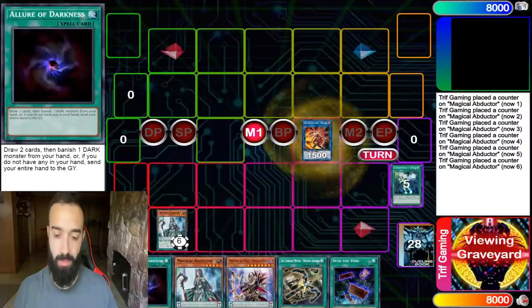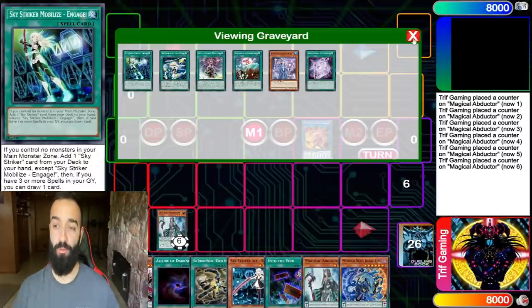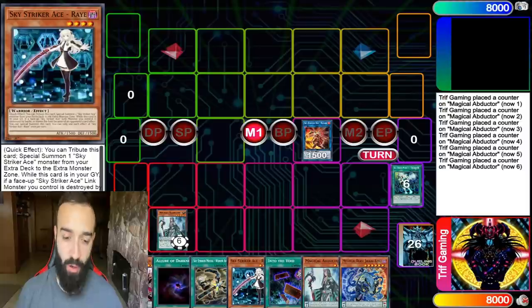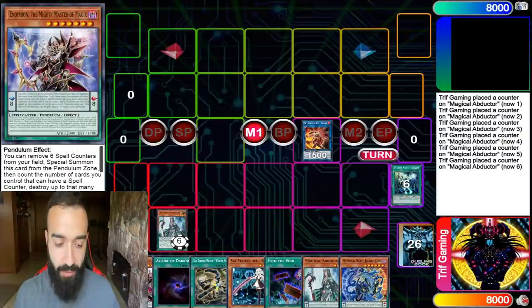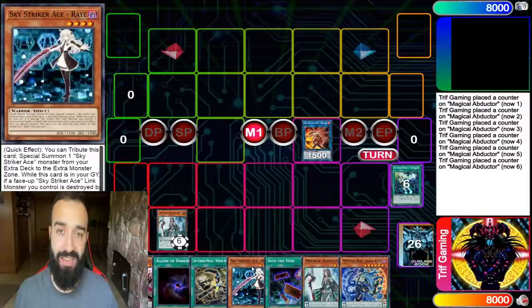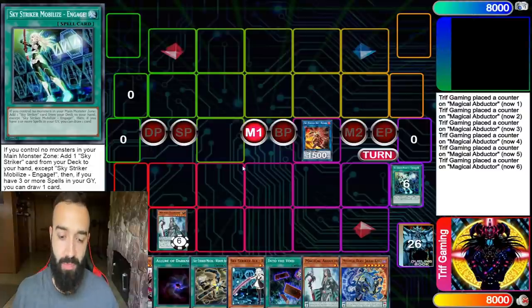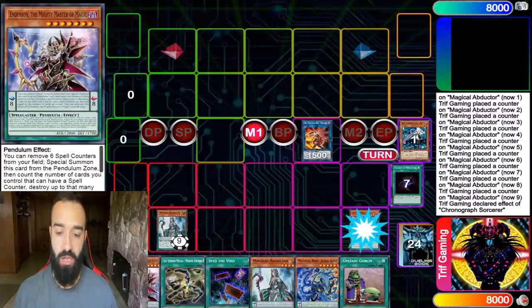With Engage we search for Ray - that's the fourth Sky Striker card we play. Ray is incredible going second because you go Hayate, Hayate always resolves, you waste two of their interruptions for both Ray and Hayate, then you get Kagari to get Engage back. You essentially get Engage all the time. It's also an Allure of Darkness target, and we resolve Engage twice - just so powerful.